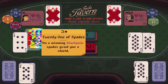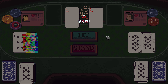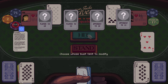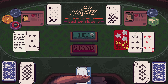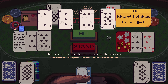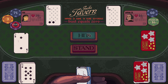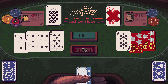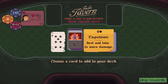That's a problem. We both bust — thank goodness. Let's put them to 20. Nice. If we can hit for a small number, we might be able to kill them outright. Of course we drew the nine. We just need to get to 16 — there you go, we win! Expulsion: deal and take two times more damage. Sold.